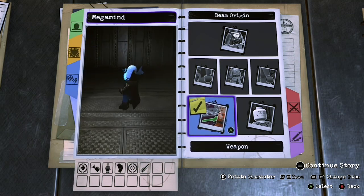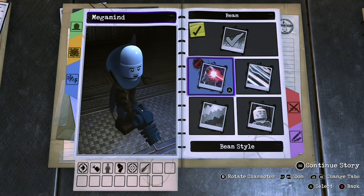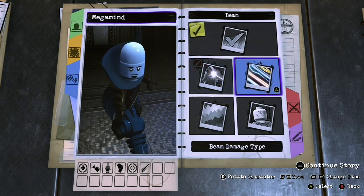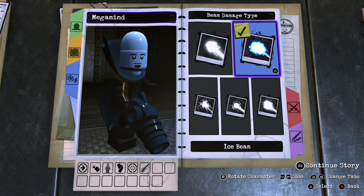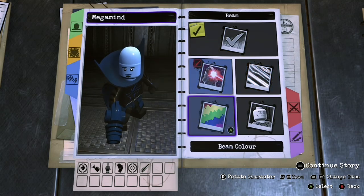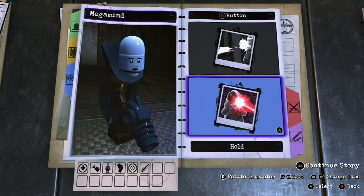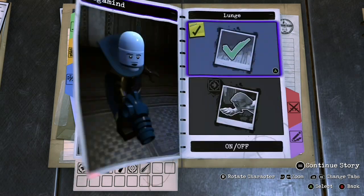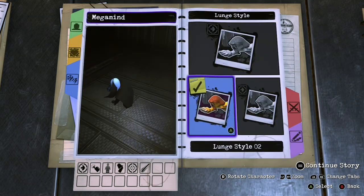It's the dehydration gun — yeah, that was a cool thing. Go with beam style 4 and we're going to do ice beam, actually, because I'm pretty sure it turns them into cubes, so ice is appropriate. For tapping X, nothing. Holding X, we're going to do lunge — the drill — lunge style 2.